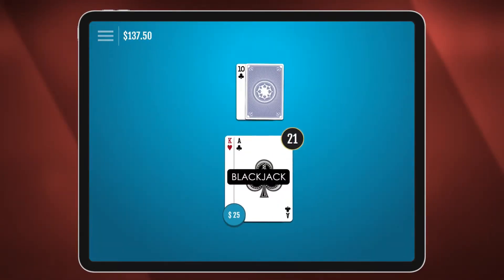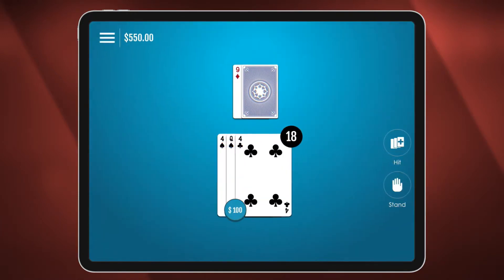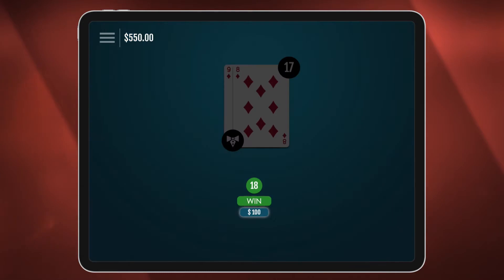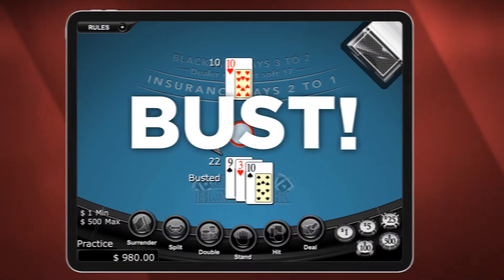In blackjack, everybody's got their mind on 21, but in reality your real enemy is the dealer. Beat the dealer and you win — no matter how close to 21 you are. Go over 21 and that's a bust.